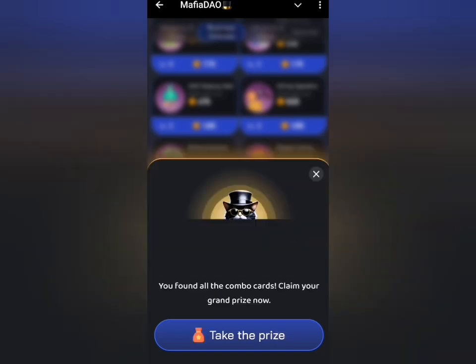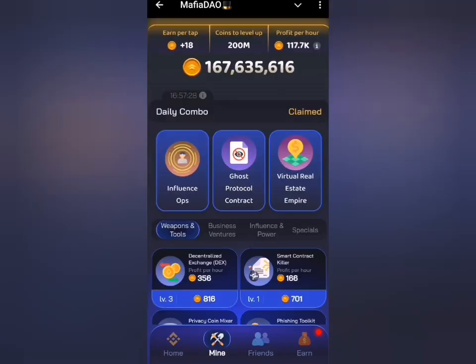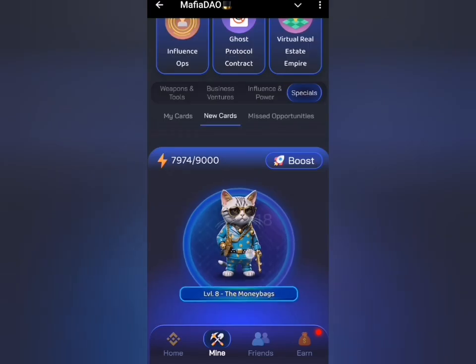Don't forget to go back to the species tab and see if there's any new card with a good profit that you can unlock from there. If there's any, just click to unlock it. If there's none, make sure that you mine this activity.